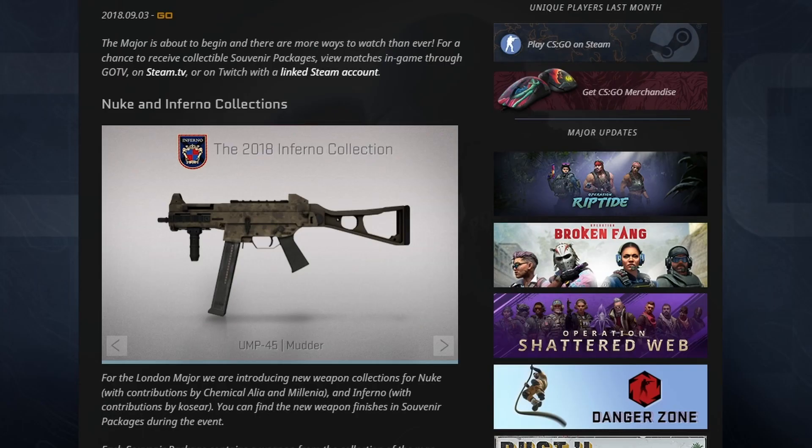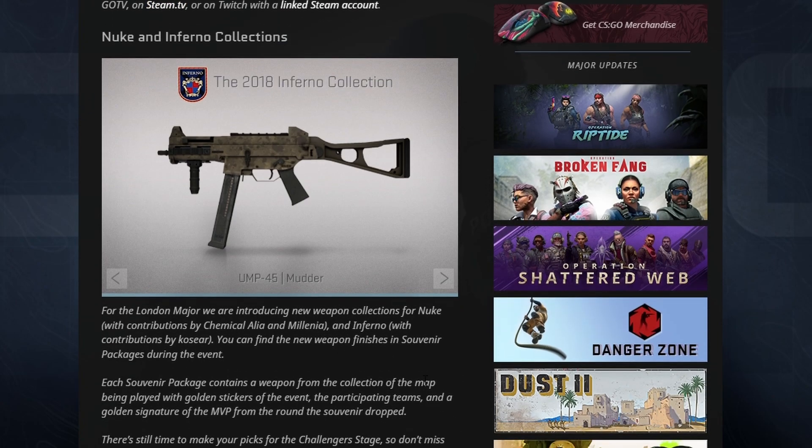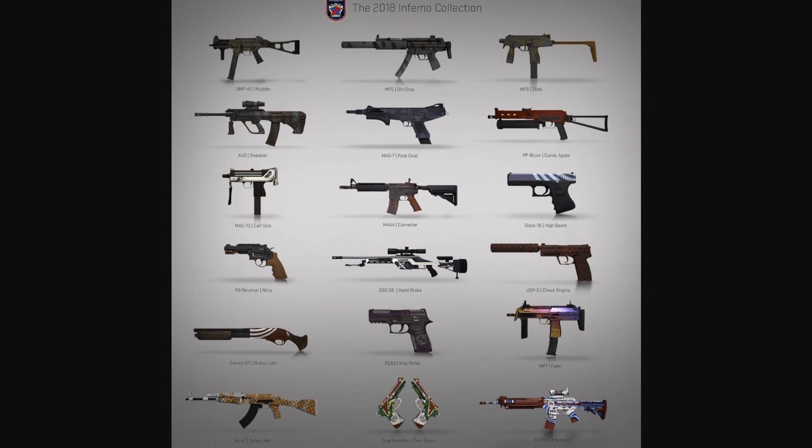They went ahead and posted a blog post where they announced the Nuke and Inferno collections, and that they would be for the London Major. We can probably expect something similar for Anubis — this is the most likely option, which would allow the skin collection to be used for souvenirs and also allow players to get the skins for free from just drops in the game.